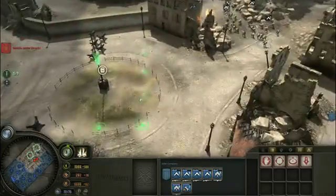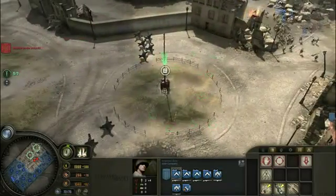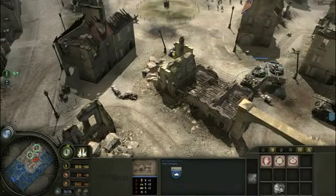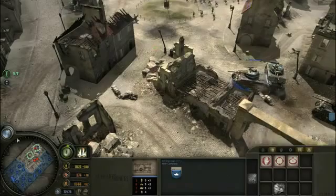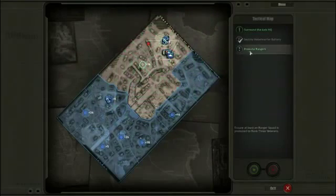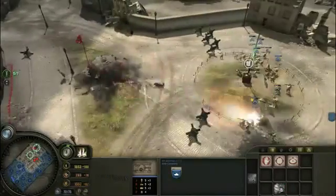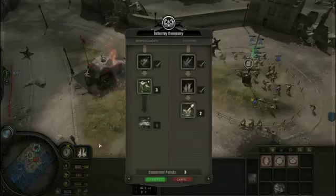There goes that building. Let's push in here and we'll cap this fuel point real quick, and then we'll be able to destroy the Germans. Let's actually see if there are any bonus objectives. Promote Rangers. Just let me get one Wehrmacht base here which we can take out.